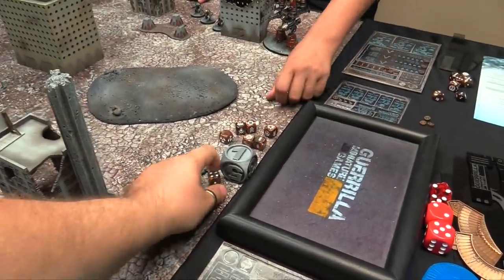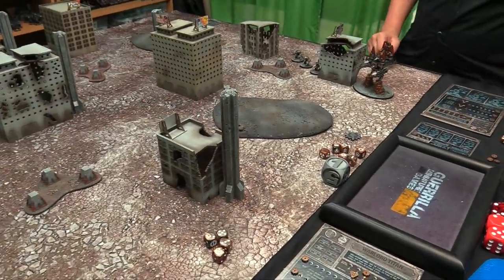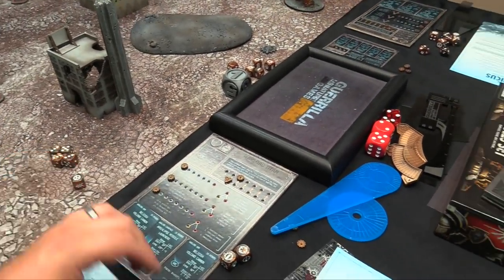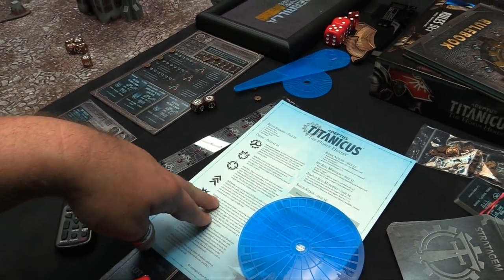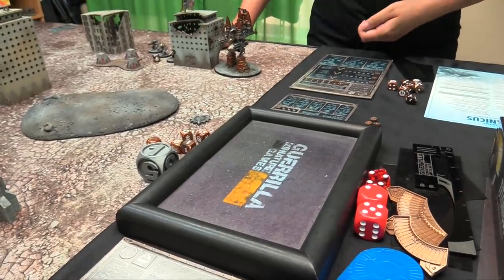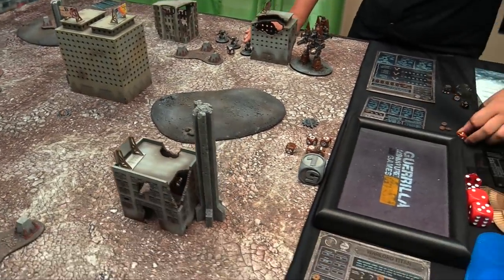We roll D6 — both get 4, then Owen gets a 6. First player goes to Owen. In the first phase — the strategy phase — you can issue orders. When you issue an order you take a die and apply its effect by passing a command roll. If you fail, you can't issue any more orders, a lot like Battlefleet Gothic. Owen's going to issue a Full Stride order to his Knights to allow them to move again in the shooting phase. The Knights have a command of 6, plus 2 because Seniores is in effect — looking for a 4+. He gets an 8, so they get to move again — move twice basically, 10 inches.